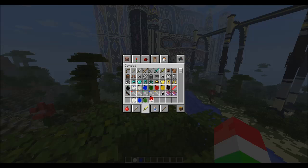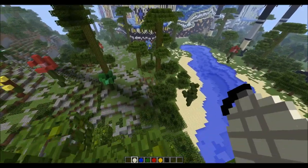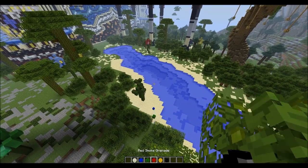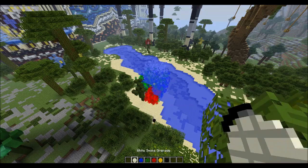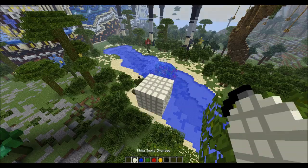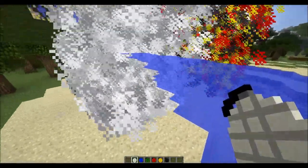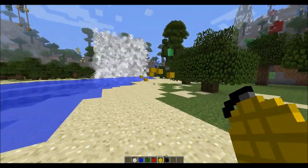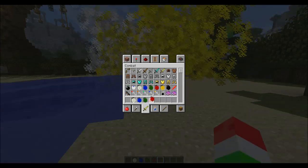Let's get into some of these smoke bombs, and later we'll get into the explosives and blow up this building. These are obviously smoke bombs — if you throw them, they come in different colors: white, blue, green, red, yellow, and black. If you throw them, they kind of bounce around, and yes they actually do produce those colors. The yellow and blue ones produce a yellow and blue color respectively, which is pretty cool.